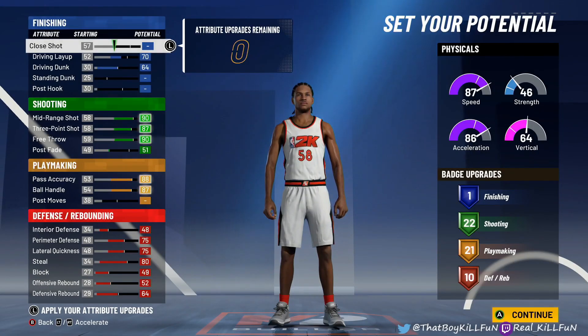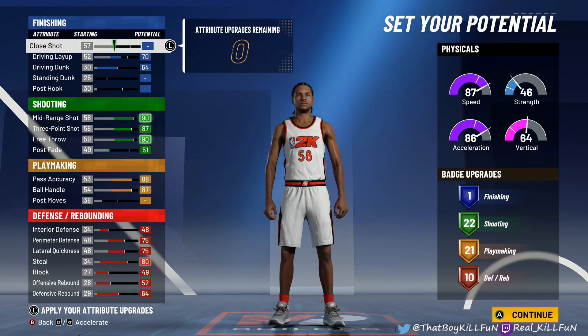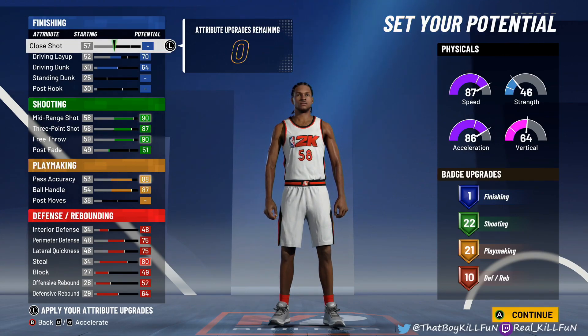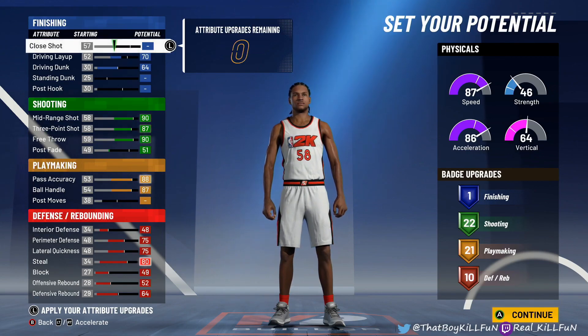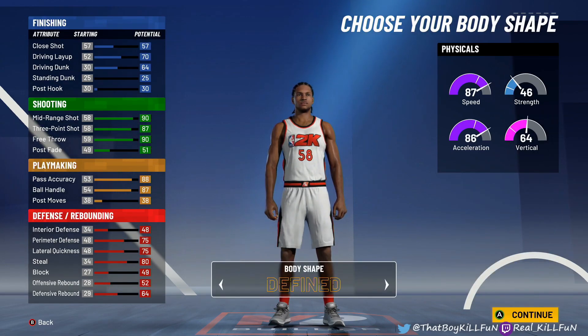Alright, so you can see we're here with this first position. This is the pie chart of the green and yellow — green and yellow. Because in my last video I did not put the pie charts, and I apologize for that. This is a green and yellow, this is a playmaking shot creator. Obviously, this is going to have to be the best build for the point guard. You see how many people have it, and you cannot pass a build like this.